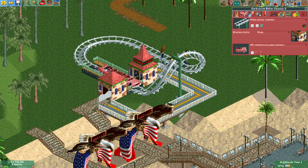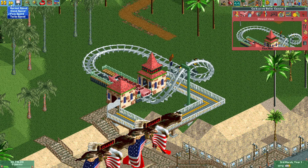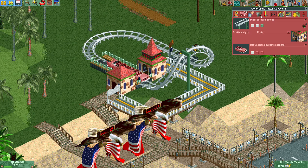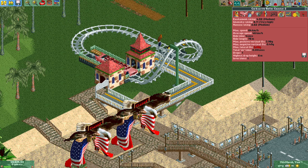If we make the coaster go a bit faster, at the right speed - there we go. It's a lot easier to control when you're launching something because you know the exact speed you're going at. You can see now that we're above 2.8 lateral G's, the intensity rating has spiked massively and the other stats are still pretty much the same.